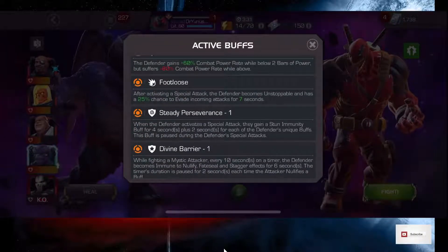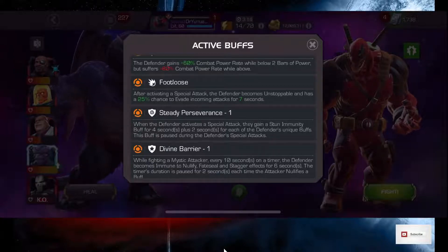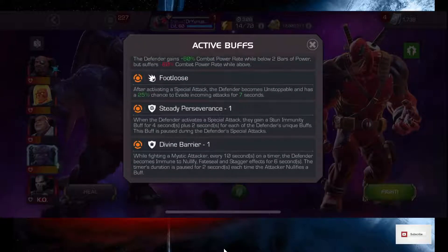He's got Footloose, so he's going to get Unstoppable, and has a 25% chance to evade for 7 seconds. I've got Nick Fury, so we're going to soften him up a little bit with some other folks before we bring in Nick Fury. He's got Steady Perseverance, so when he activates a Special Attack, he gains a Stun Immunity for 4 seconds, and 2 seconds for each unique buff on him, which means I'm not going to be able to parry him when he charges at me.